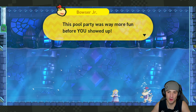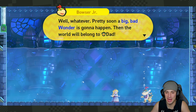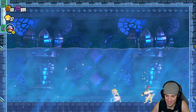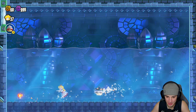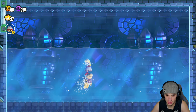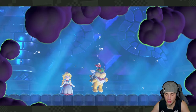Bowser Jr says: 'This pool party was way more fun before you showed up! Whatever — pretty soon a big bad wonder is going to happen, then the world will belong to dad — Castle Dad!' That's so funny. So now we're swimming — I wish I would have used the dolphin kick here. He's just flying around in the water. How do I hit him? Do I just do a butt squash? Oh — you can't even do a butt squash in the water.